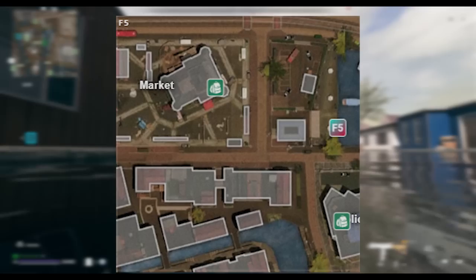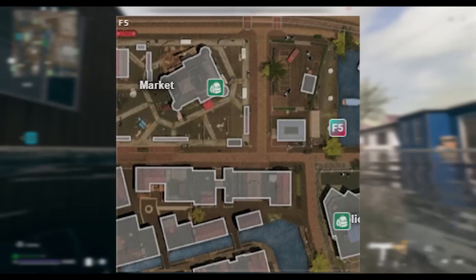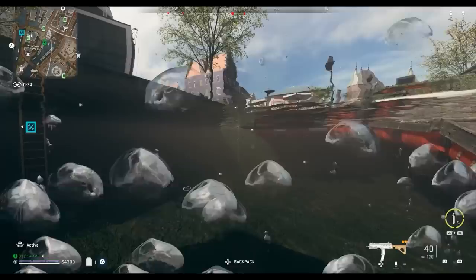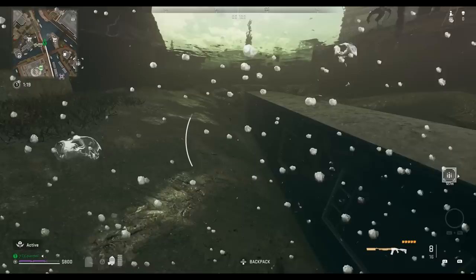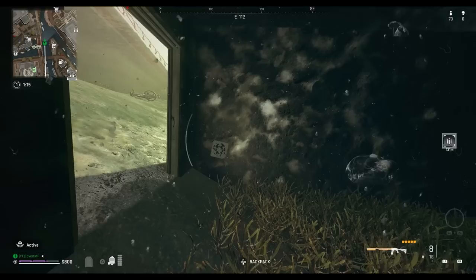Another possible grid location is F5, which is just north of the police station. The only known location for this one is on the wall next to the stairs that take you up to the market building point of interest. Just next to this spot is another possible grid location G5, which also only has one known code location — on the wall inside the completely sunken houseboat in the section of water just below the tram bridge.